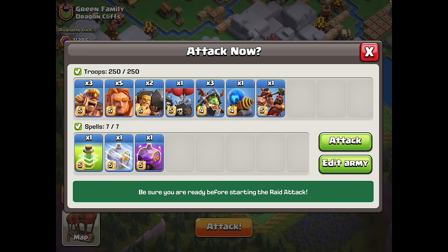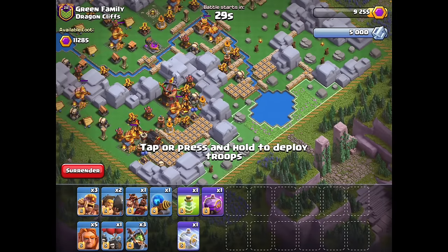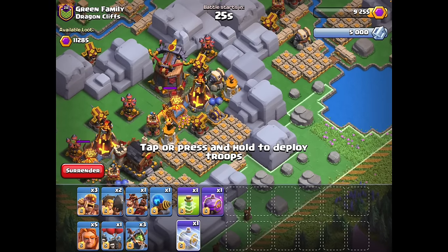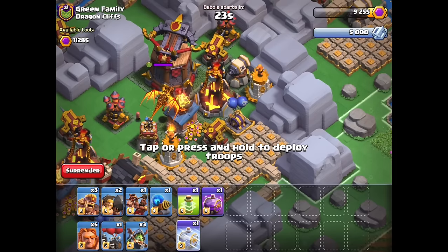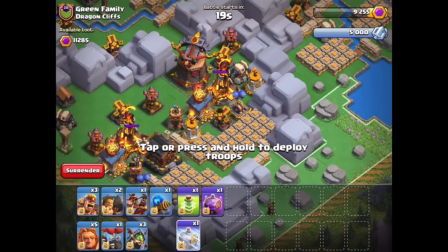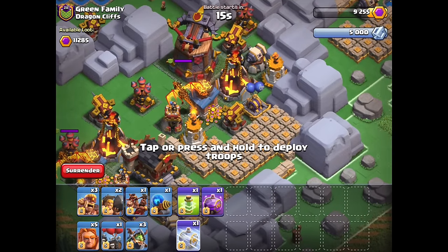I don't usually recommend Sparky — Archer Rage is also a very good way to do it, and I'll show it in the next attack — but Sparky is the fun way to go against Dragon Cliffs. So we are now in, and you have to be extremely careful when there's an unfrosted Inferno Tower on the flank, but we're going to frost a ton of these defenses. Frost makes the dragons so much more manageable and slows down a ton of defenses.